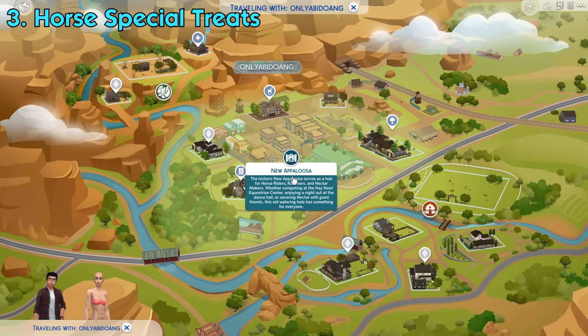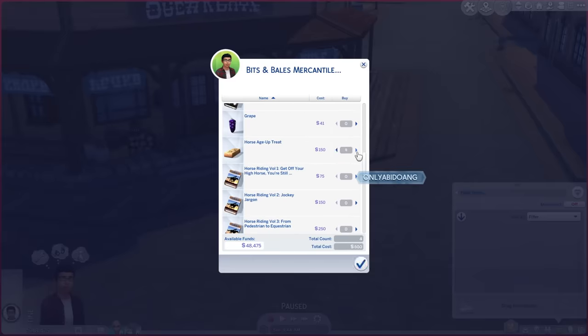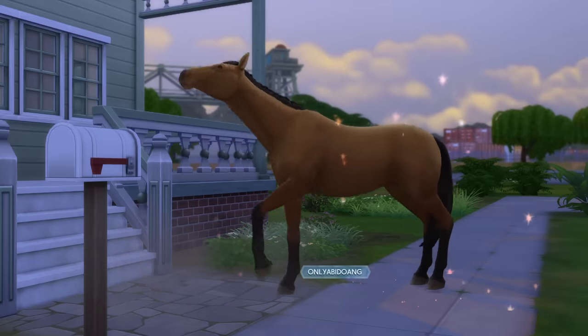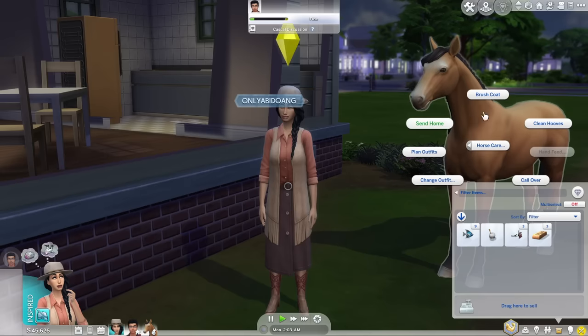There are two special treats that you can give to horses. First is the Age Up treat, which can be bought from the general store in the new Apalooza district. If this treat is hand-fed to foals, they will age up to adult immediately. The same goes for adult horses, where they will age up into elder horse. You can't feed this to an elder horse, though.